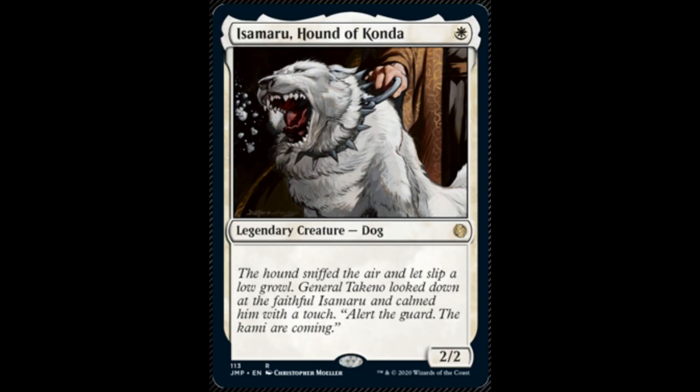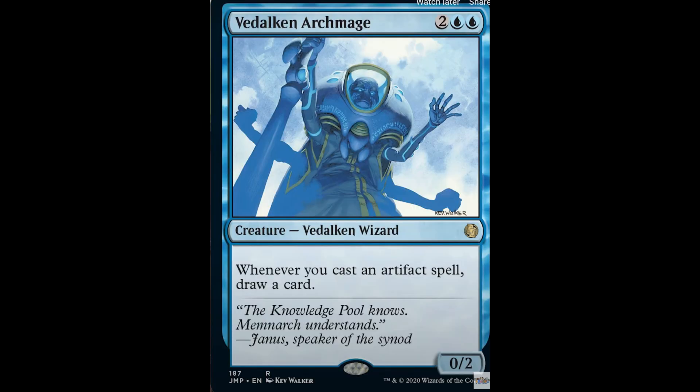Isamaru, Hound of Konda: costs 1 white, it's a 2/2 from Champions of Kamigawa. The only difference in this reprint is that now it's a dog, not a hound. Videlkin Arc Mage: 2 and 2 blue, it's a 0/2. Whenever you cast an artifact spell, draw a card.